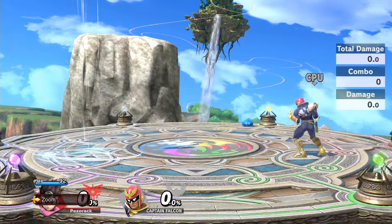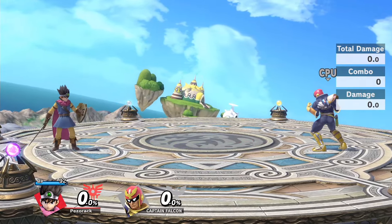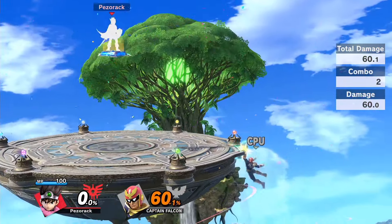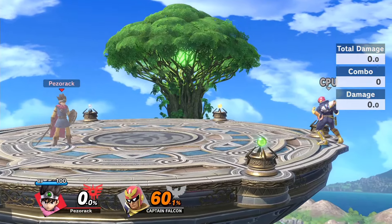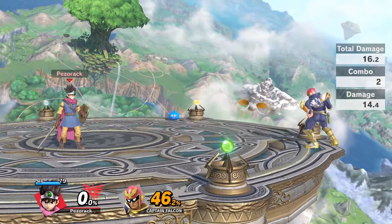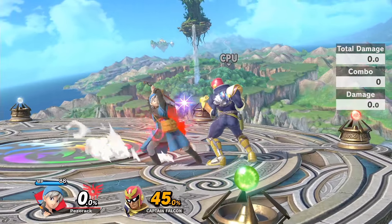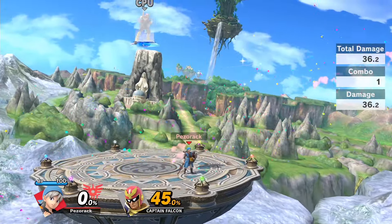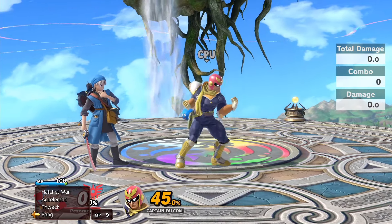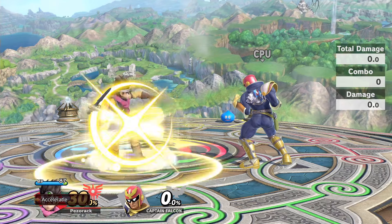Zoom causes Hero to fly up vertically from anywhere before coming back down to center stage. Kamikaze causes Hero to self-destruct after a long charging animation, but kills the opponent at 50% and higher. Sizz and Sizzle are flame projectiles sent forward. Psych Up dramatically increases the knockback of Hero's next attack — this can kill someone at 0% if used on a forward smash.